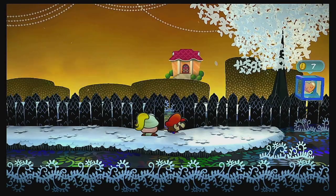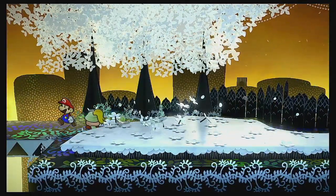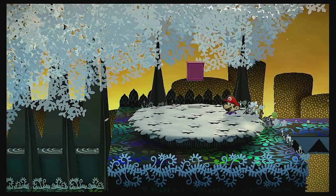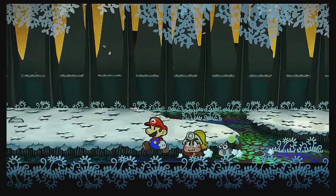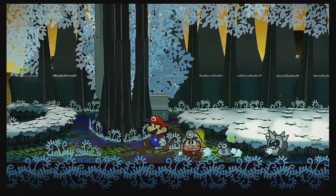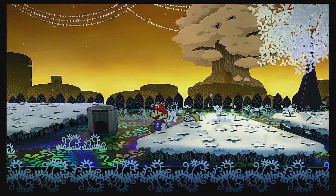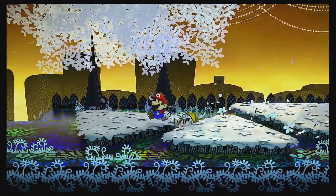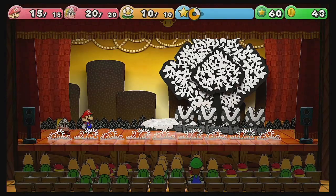I'm gonna swap to Goombella, because I feel like this may end in a boss fight against these three and I want scans on them. Don't need to mess with thunderclouds right now, or annoying rock monsters. Alright, hey shadow ladies! Hey, what? How do they always manage to do that?